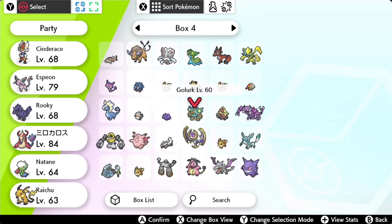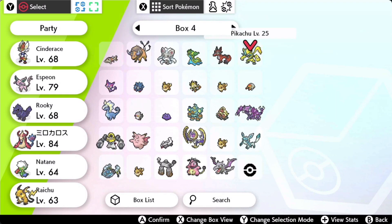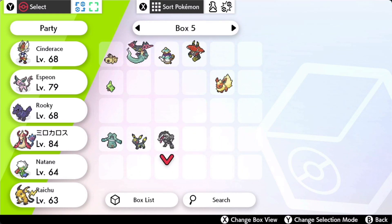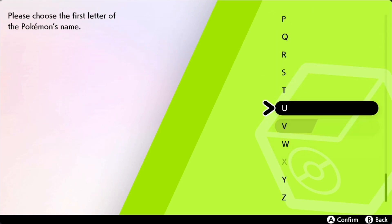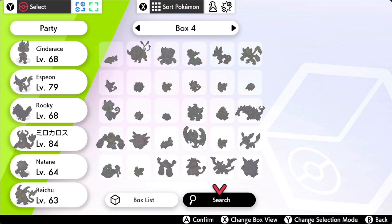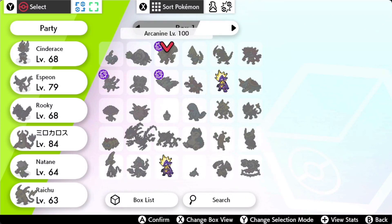I believe the IVs for this — from what I heard when looking on Twitter — the IVs are random. I'll check. Come on Toxtricity, where are you? You're hiding somewhere. Let me just go search. Okay, here we go. This is the Shiny Toxtricity — pretty cool looking shiny.